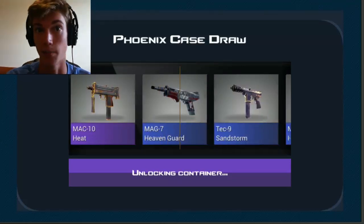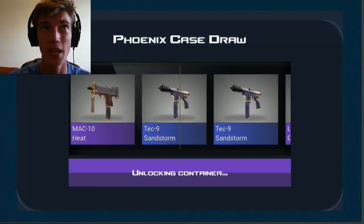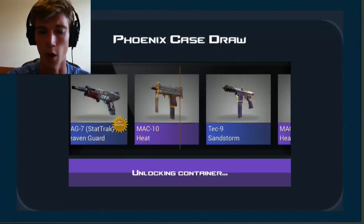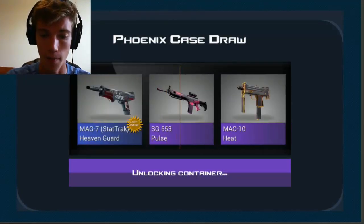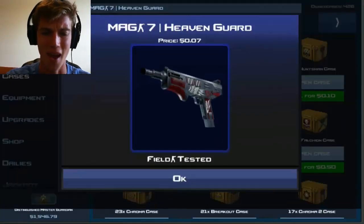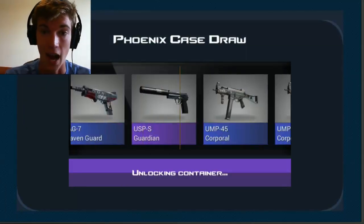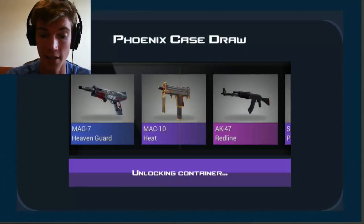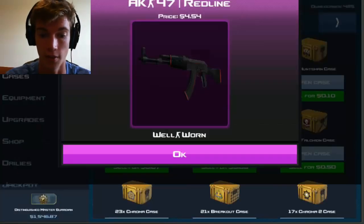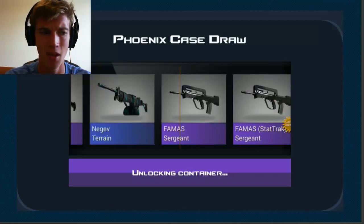Second case. That's the first time I've ever gotten a knife on the first key. If we can get an OP Asiimov too that'd be awesome. Back to blue streaks — the last time I opened a knife I went probably 37 cases in a row with just blues. Nothing wrong with a Mag-7, you know. I think the thrill of CS:GO cases is just the fact that you're opening cool skins.